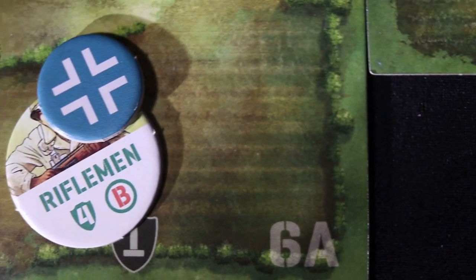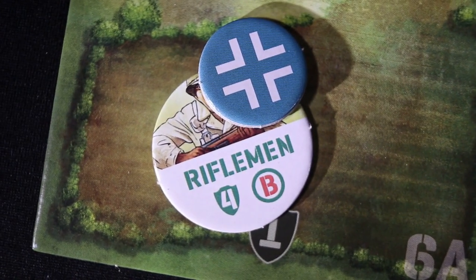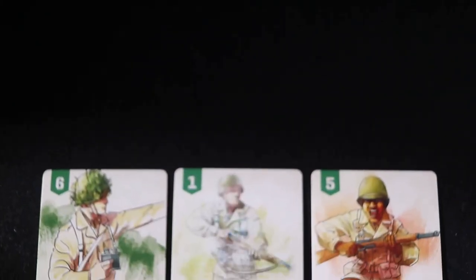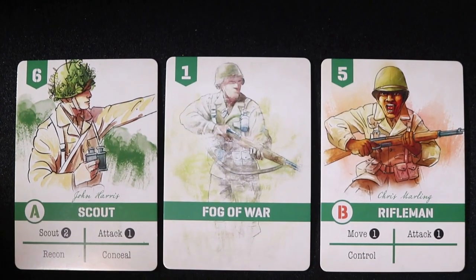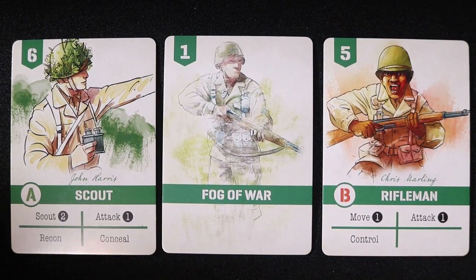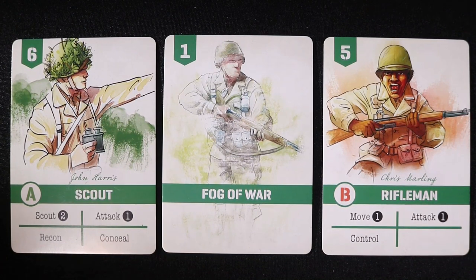If you have the initiative marker and the bot counter is still present, place a control marker on the unit. Attacked units may have multiple control markers. Draw three cards and place them in the bot area. Arrange the cards in initiative order with the highest card on the left. Cards of the same initiative value are placed as they were drawn.